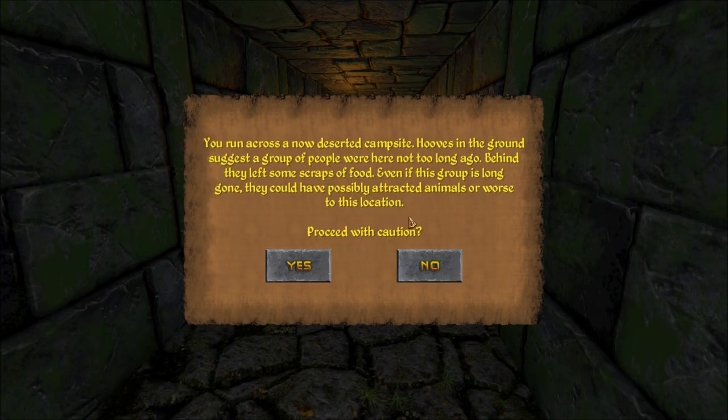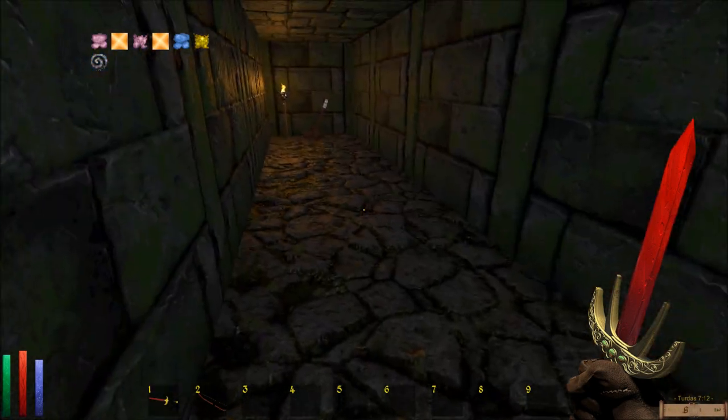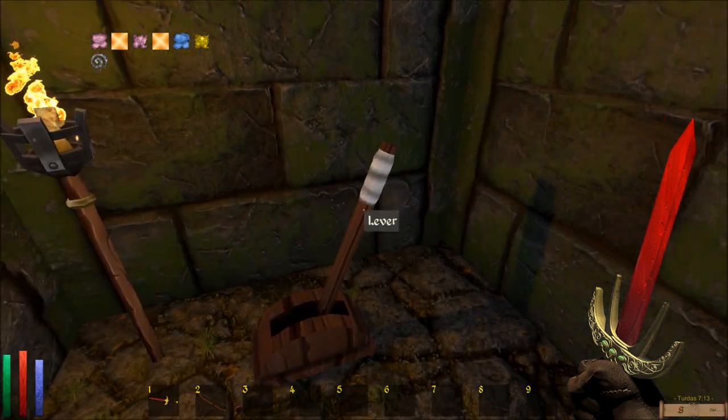You run across a now deserted campsite. Hooves in the ground suggest a group of people were here not too long ago. Behind, they left some scraps of food. Even if this group is long gone they could have possibly attracted animals or worse to this location. Proceed with caution — yes. Proceeding with caution.